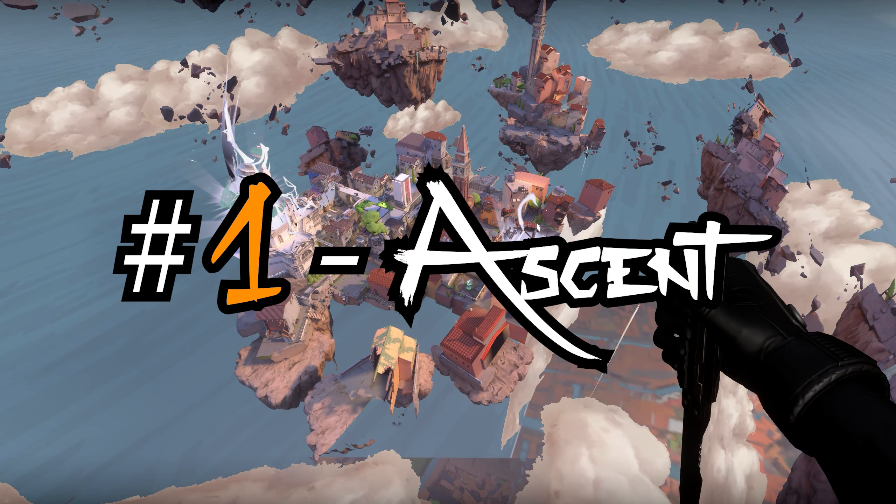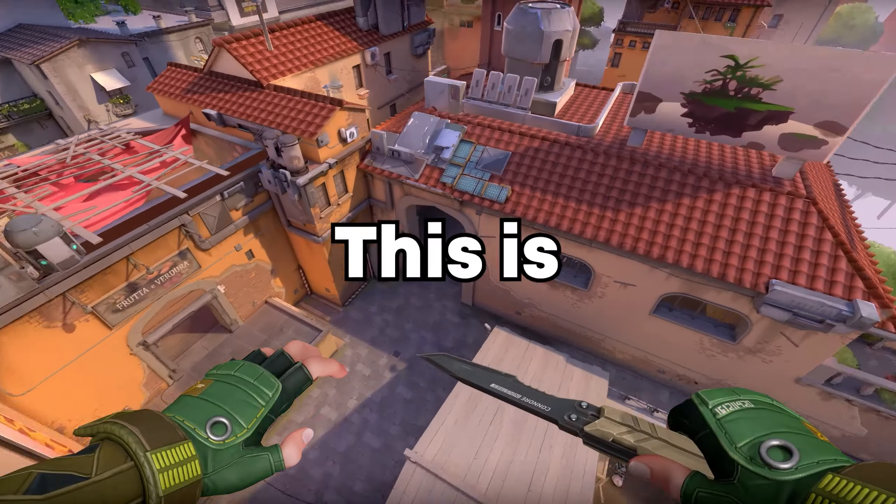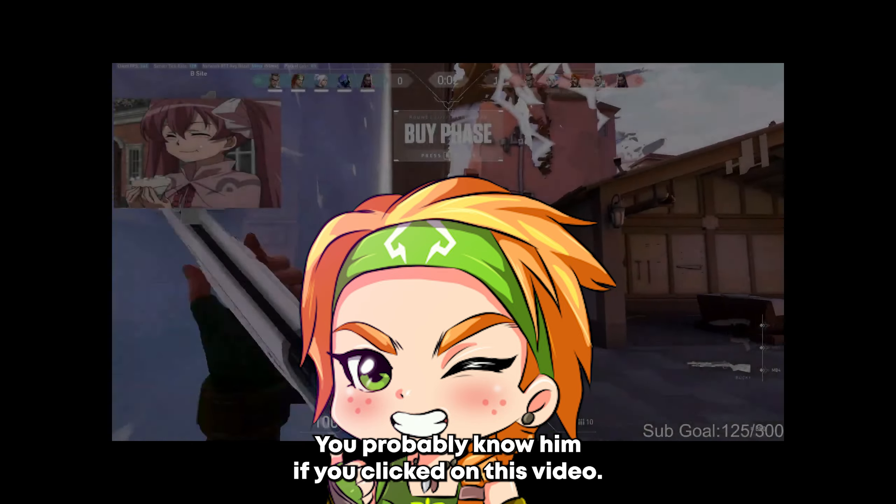Here are 7 Sky flashes you absolutely must know if you're thinking about locking Sky. Flash number 1: Ascent, V-Main.